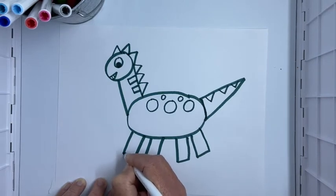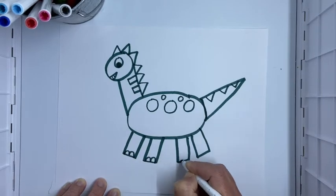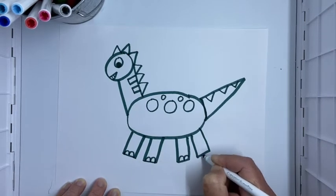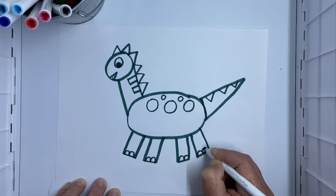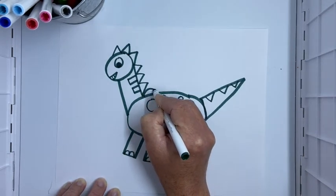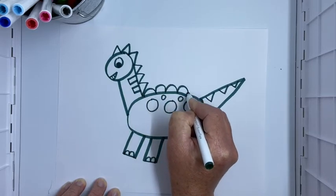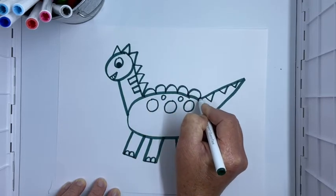I could put some triangles on his tail — one, two, maybe a little one there, three. Then we can make some little toes — we'll just make some bumps on his feet so he has some toes: bump, bump. That's kind of fun. I might put some bumps on his back too: bump, bump, bump, up and around — practicing these lines.